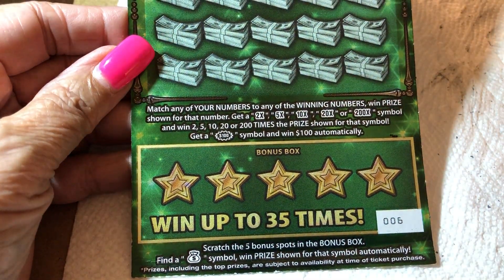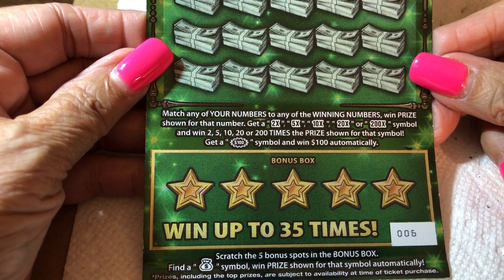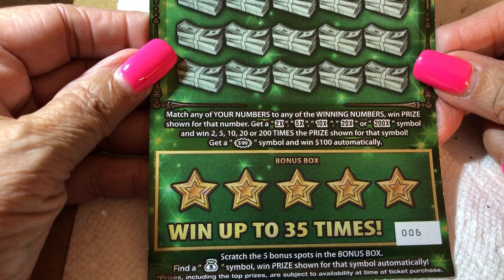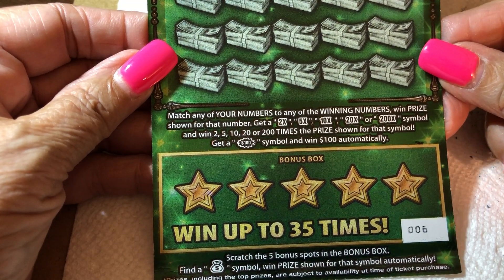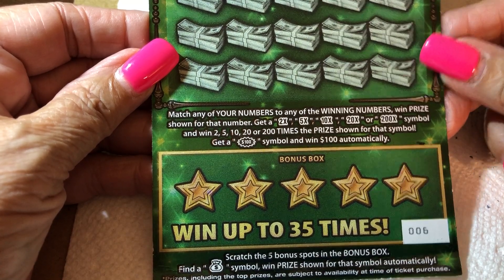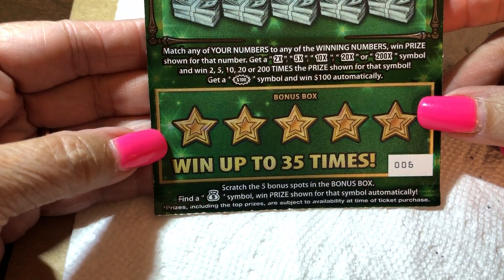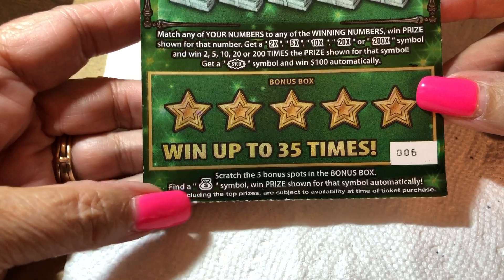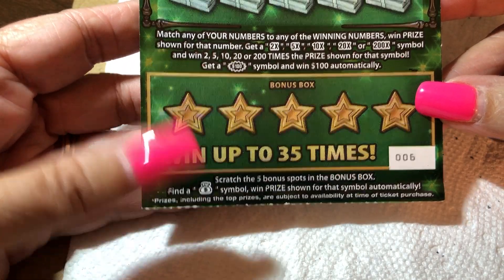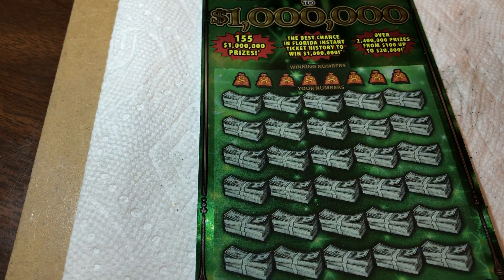You can get a 2X, a 5X, a 10X, a 20X, or a 200X multiplier. You can get a Starburst with a hundred dollars inside. And then down at the bottom there's five stars — your bonus game. You just scratch for a money bag on that one. So we're looking for a multiplier or a Starburst. This is Florida's newest $30 ticket from a couple months ago.